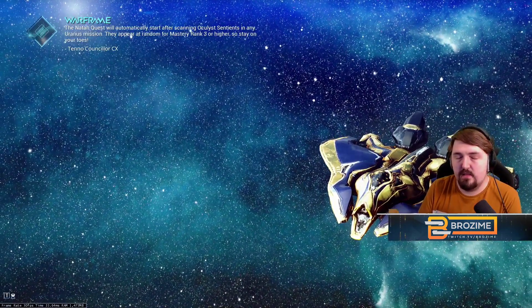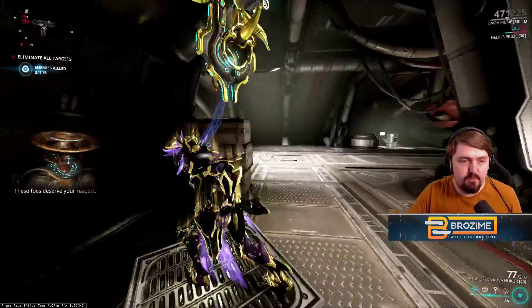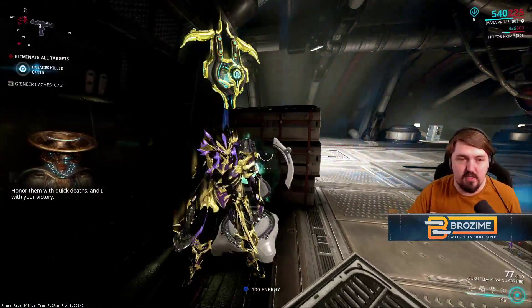Get double scans and take both — very good to have. Whenever you start in here, if you have Zenurik use that; if not, throw a pad down just to get some starting energy, which is usually what I do.